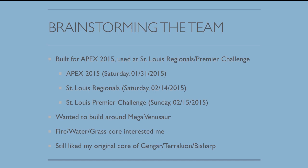Originally, I wanted to build around Mega Venusaur, knowing that the Fire-Water-Grass core was very interesting, because that gives you a lot of coverage, and it's historically been a pretty good core in VGC. Since I already had the Grass requirement, which is typically the most difficult one to fulfill, I figured I could build around it and try to get a Fire and Water type onto the team. I also liked my original core of Gengar, Terrakion, and Bisharp from the Mega Salamence team, so I decided to slap that on as well.